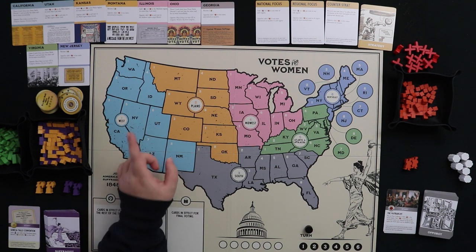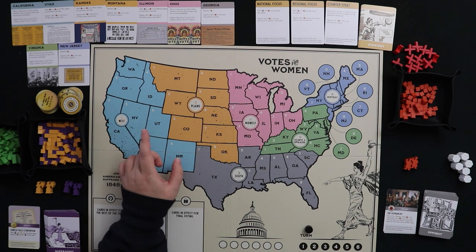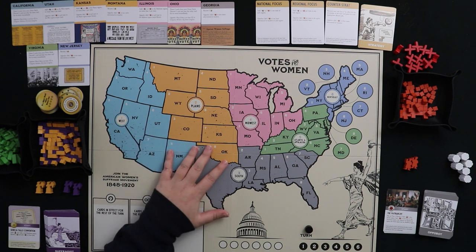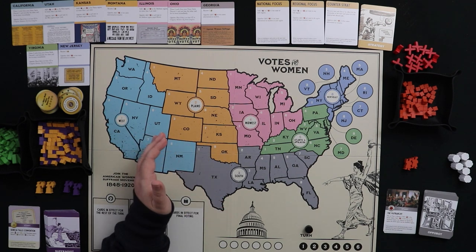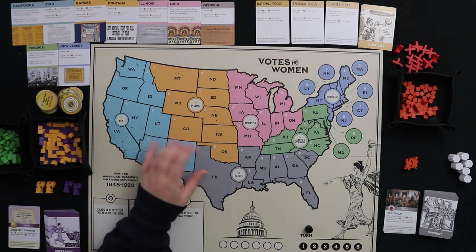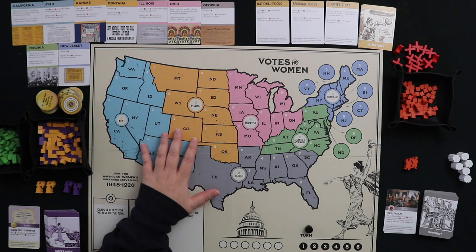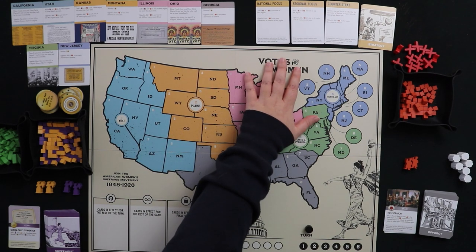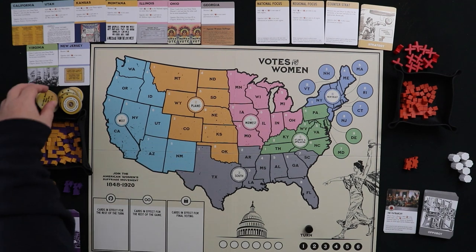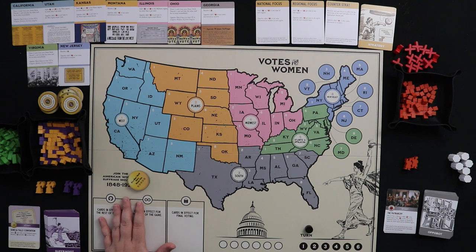The second phase is Strategy, which you skip on turn one — your first strategy phase is on turn two. The strategy phase is how you get strategy cards. Versus the Oppo Bot, you commit some buttons as a suffragist towards winning one of these cards, and then the Oppo Bot rolls a d4 against you. Buttons are a very important currency, and we'll talk a lot more about them.